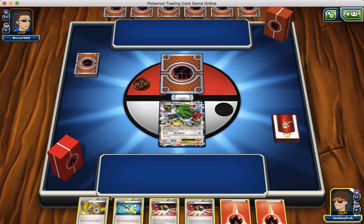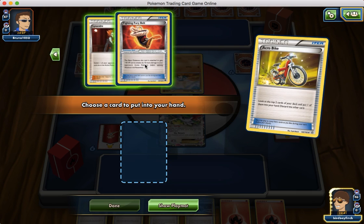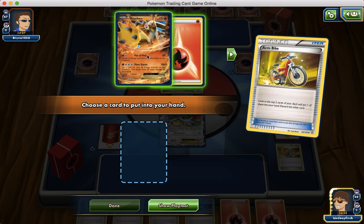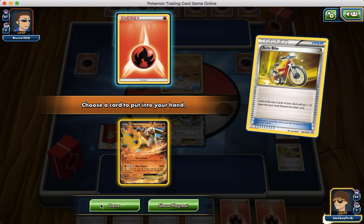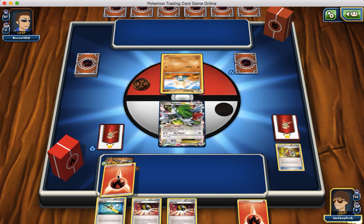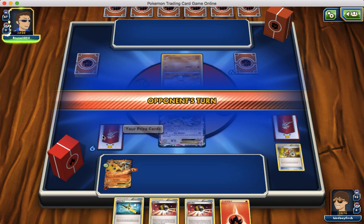We do have our Acrobike — we actually got two Acrobikes, so let's play them both. I'm going to grab a Fury Belt here because I don't want that in the discard pile. I'm going to grab Blaziken here and draw it. We'll put our Blaziken down with a Fury Belt and a Fire Energy, and then we'll just pass. It's not a good turn at all for us.